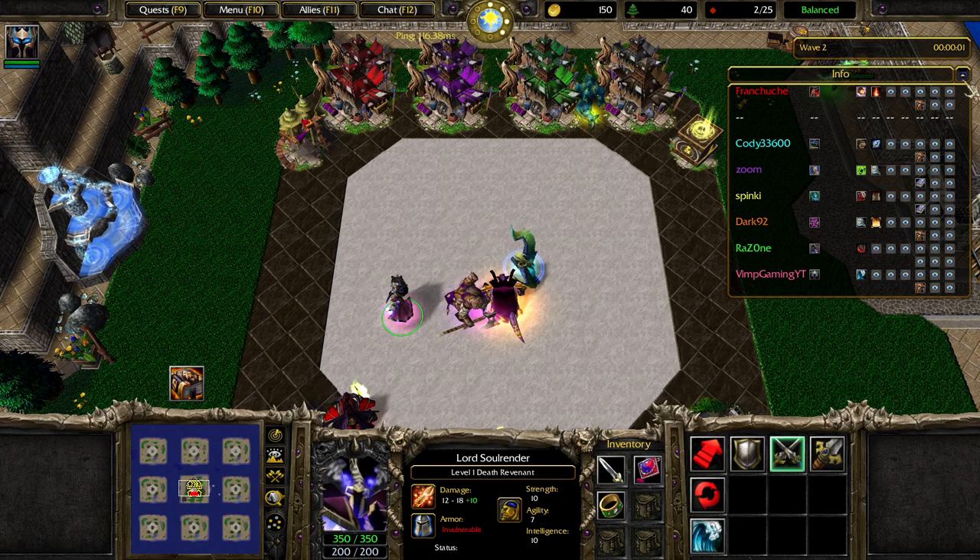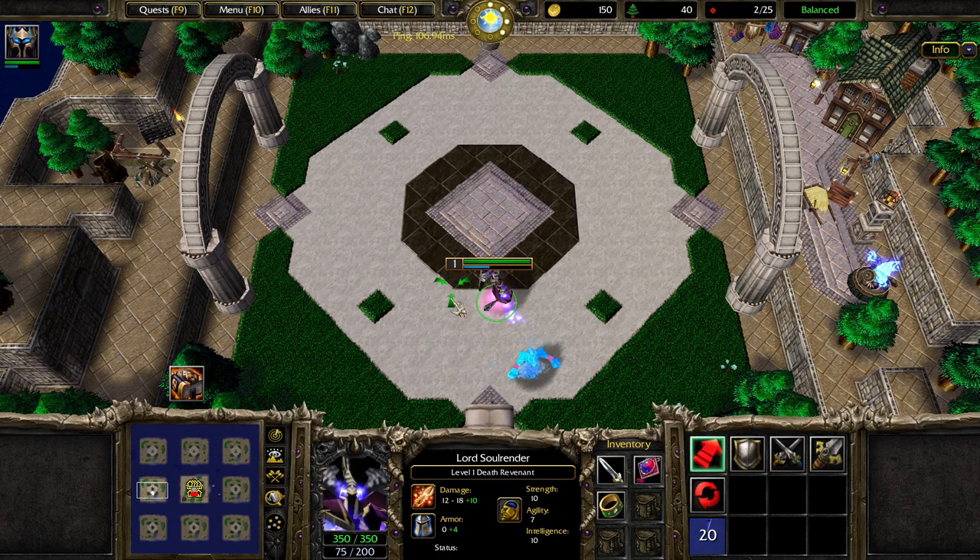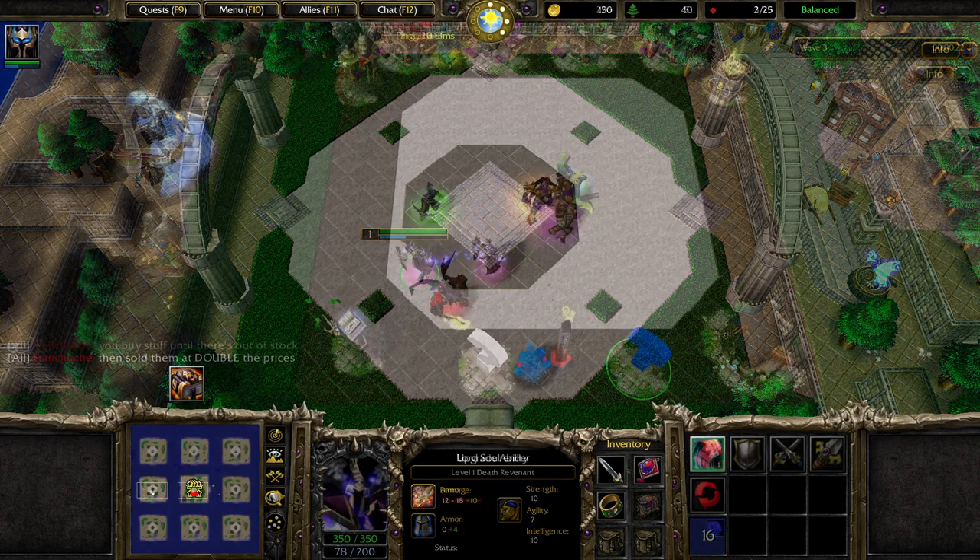I think Water Elemental is a pretty good scaling summon — it does quite a bit of damage, and we can complement it very well with some items that I'll discuss a little bit later.